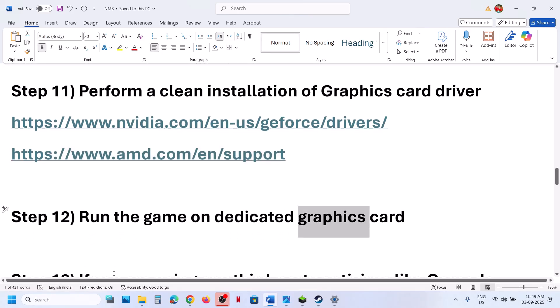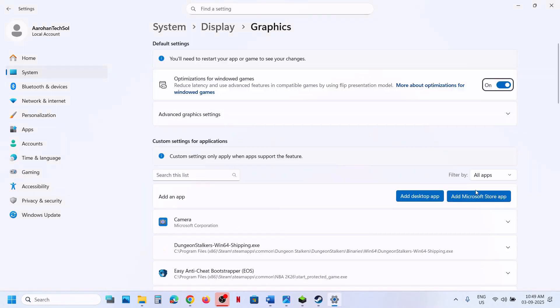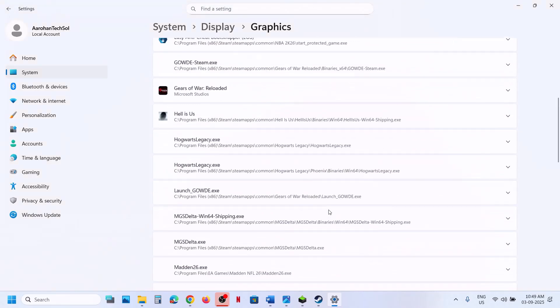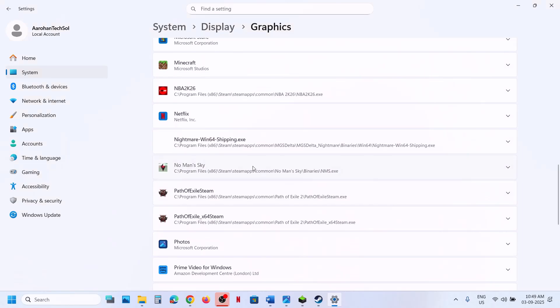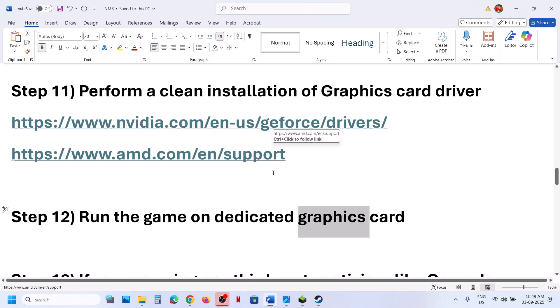The next step is to run the game on the dedicated graphics card. Type 'Graphics Settings' in the Windows search box, click Add Desktop App, navigate to the game installation folder, select the game exe, and click Add. Once added, select High Performance for the game. Desktop users should also make sure the display or HDMI cable is connected to the dedicated graphics card slot.